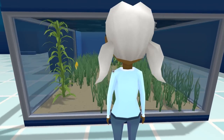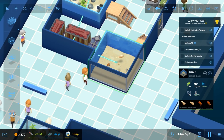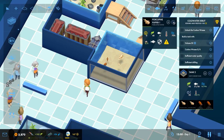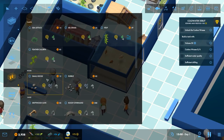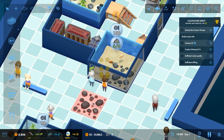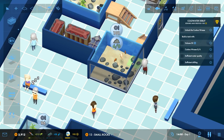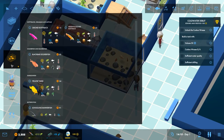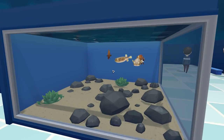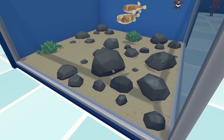That looks much better. The animals are much happier and it improves the tank as well. We've got a porcupine puffer and a redtail butterfly fish. For that tank we can put some rubble in, some rocks at the back, and some lettuce and other decorative plants in between - mainly just rubble and sea vegetation to fill it out.